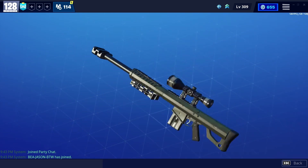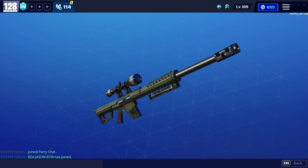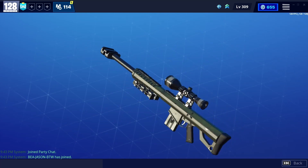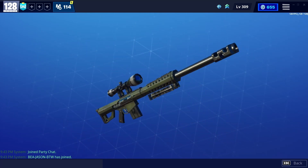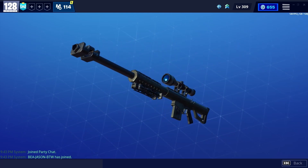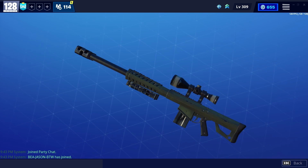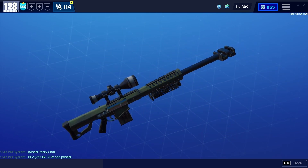The best weapon from the collection book that you can get for free is the Obliterator. This is the best sniper in the game and the best gun in the game in my opinion. It's more useful than the Deatomizer because it takes sniper bullets, whereas the Deatomizer uses a lot of ammo. You can also equip these with survivors and set up a sniper base.